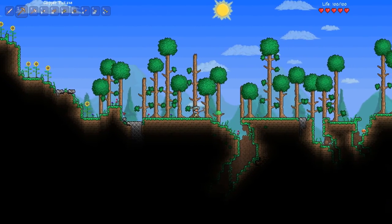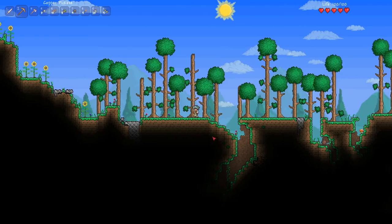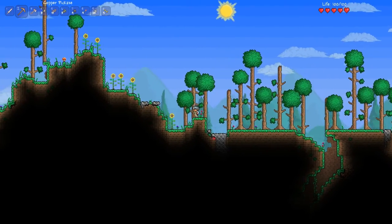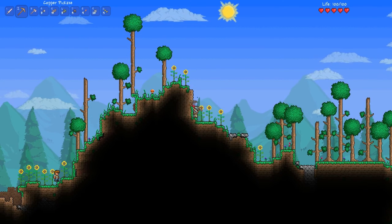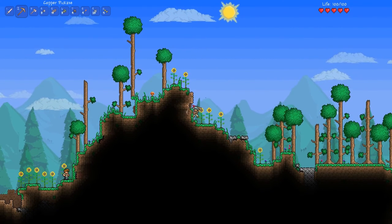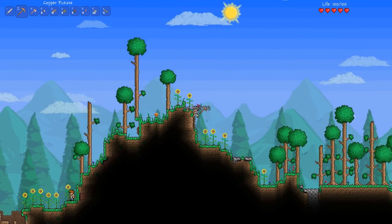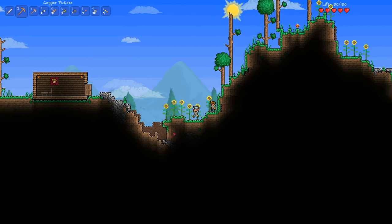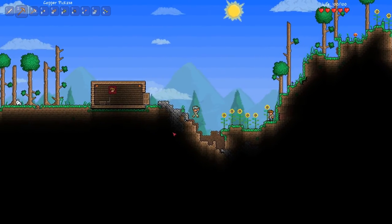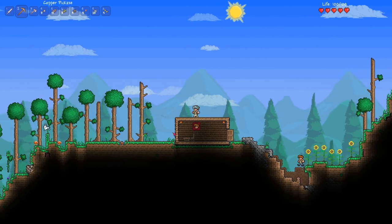Oh, it would have gone well if I'd jumped off and pressed E and then — nope, you're dead. I guess that slime doesn't want to give me any gel. Go the other direction. Why are there so few slimes? Normally there's like 100,000 when I make a new character — but it has been a while though.